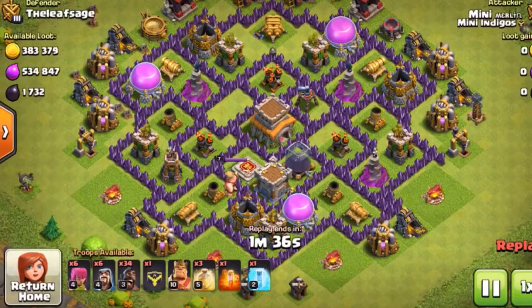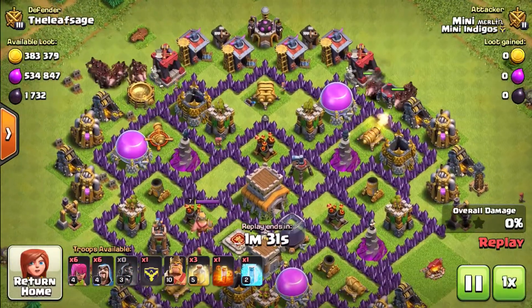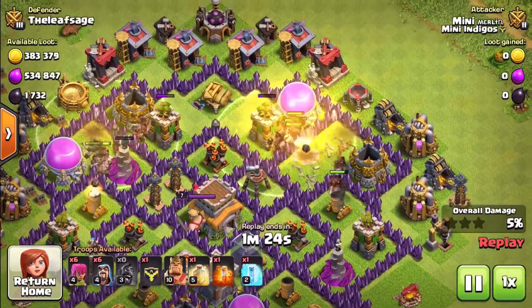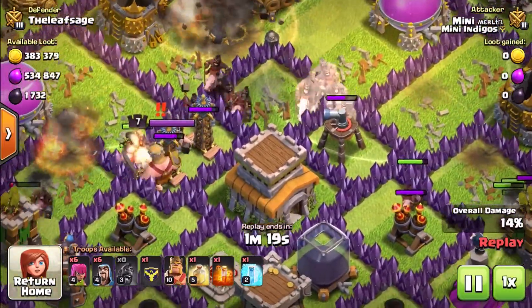It's a good thing to remember when designing a base against a Hog attack — have two Giant Bombs together, because even with a heal, they're going to go off together and take them out. So we're going to come into the base from two directions, just to spread our bets, and we'll drop two heal spells straight away as well. We're going to get rid of those Wizard Towers quickly so we don't have to worry about them later, with two early heal spells.